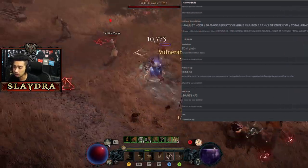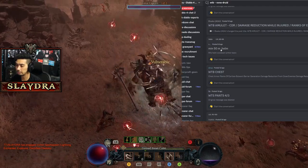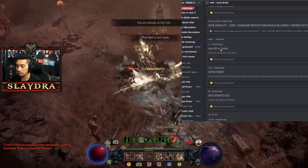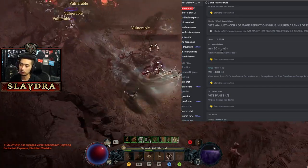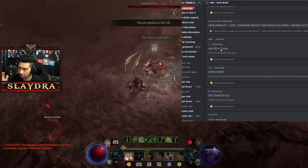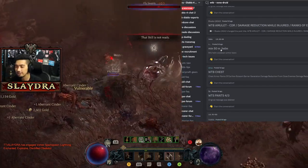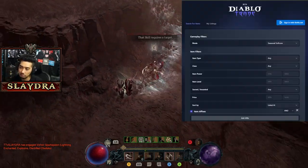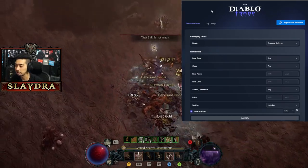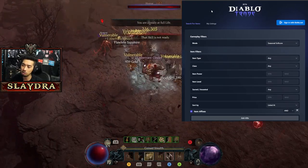You'll see people posting items with prices like 50 million gold, or running auctions, or taking offers. I'm not really a fan of the 'taking offers' method because people will just keep pushing you higher. I prefer when sellers list a fixed price so you can simply say 'I want to buy your item for this price' — it's much more straightforward and friendly for everyone.